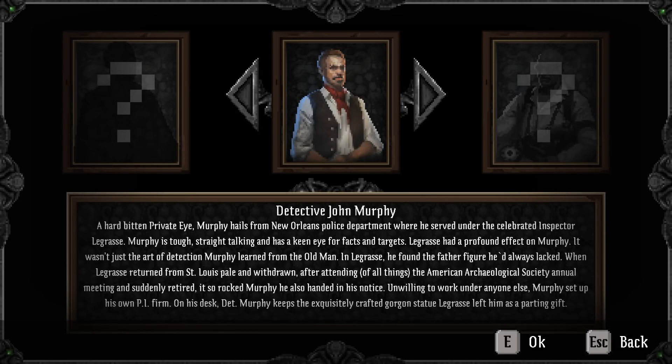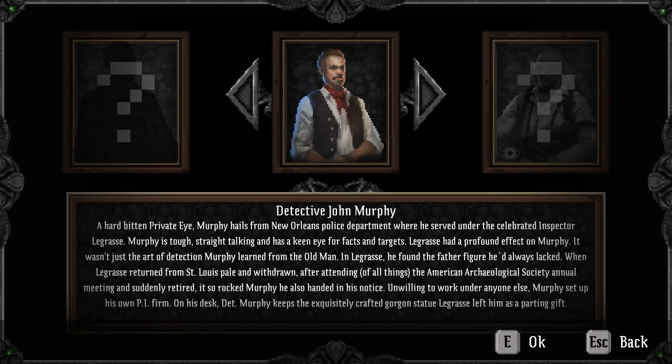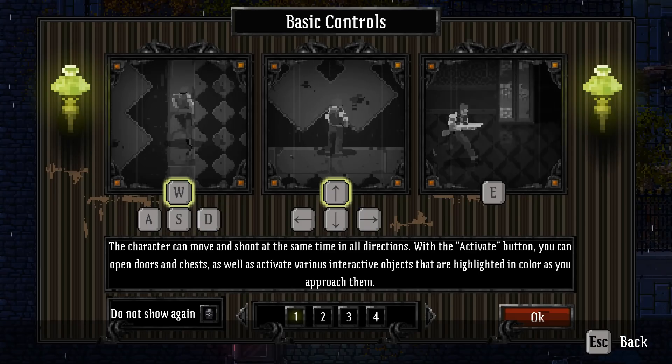We've got a few characters to choose from. We have Detective John Murphy as our starting character, with a few more to unlock along the way. He's a private eye who served under Inspector Legrasse. Legrasse has retired, but we just got a telegram saying: "Murphy, Chateau Hill, Massachusetts, bring gun, urgent help needed." So what do we do? We grab our gun and we get ready to murder.